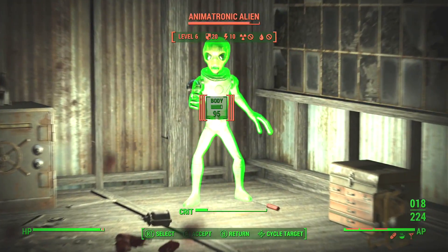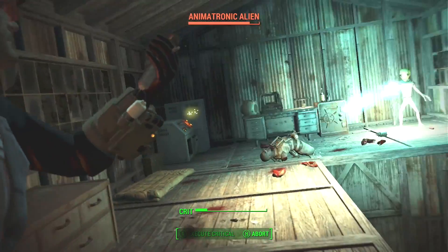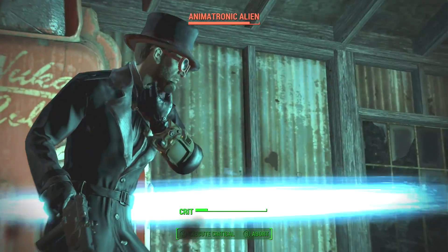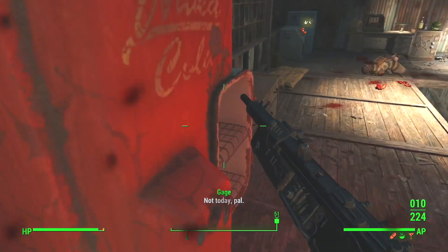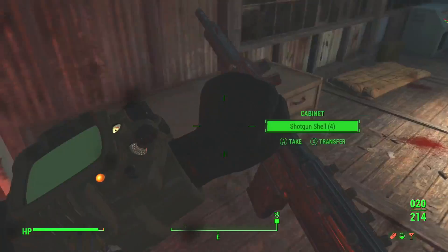Now this bugs me so much — you use VATS and then you just stab yourself with a Stimpak. Why is that happening? I've already used it, and then it's using it in VATS for some reason. Worst thing ever just happened right there.